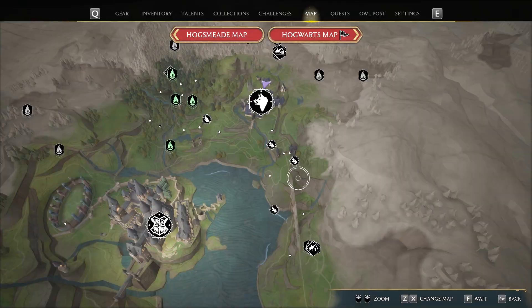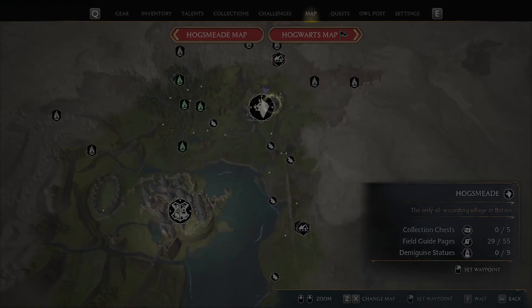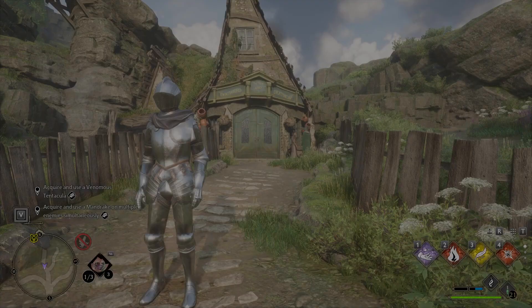In fact the place I'm at right now also has the seeds if you want to grow them. If I open up the map, we are going to Hogsmeade — the town you're visiting frequently. At the very northern side of Hogsmeade there is a Dogweed and Deathcap store that you're going to be heading into.